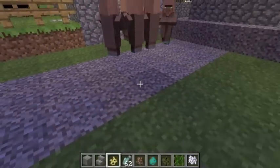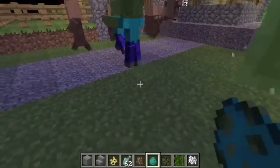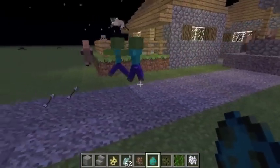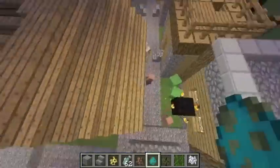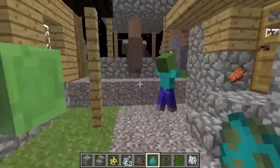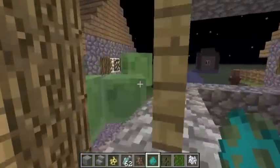Let's see what happens when you get a zombie near the villagers — they run. Their new AI just makes them run away. That's pretty cool.